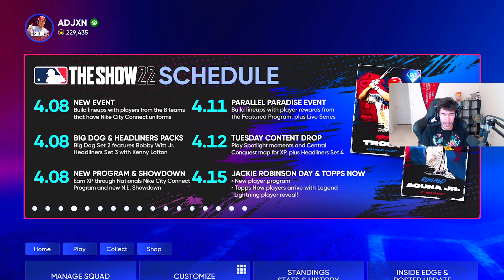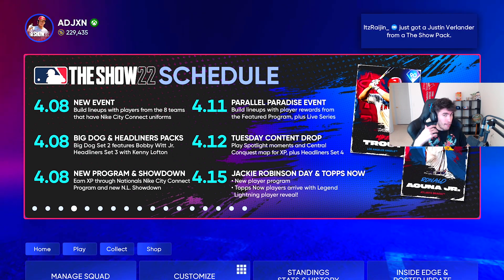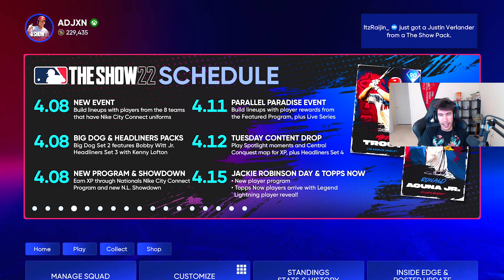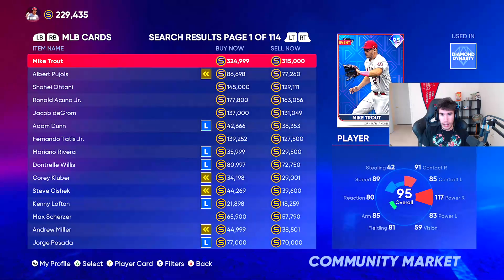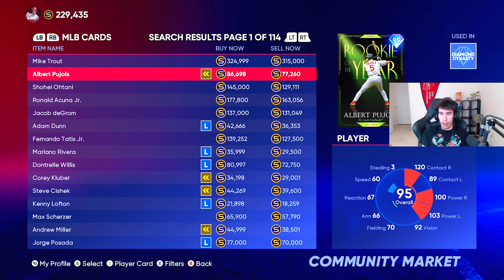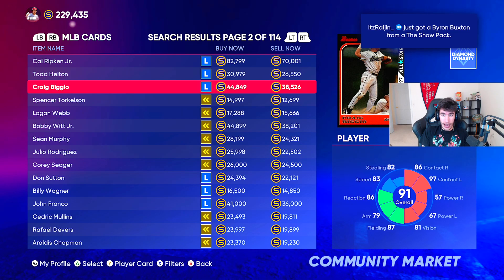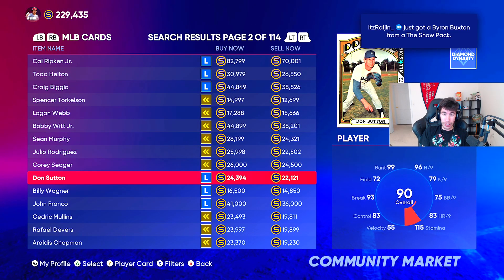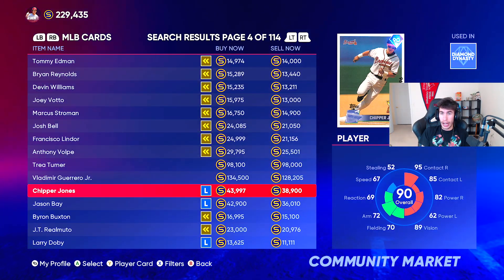Let me go to the calendar to see if there's anything else we're missing. So spotlight moments, central conquest map for XP, and headliner set four — if I'm not mistaken that's everything coming out today. I don't think they've released any new cards in the chase pack. I think it's Albert and somebody else — I forgot who the other guy was. It doesn't look like there's any new cards in the chase pack. They did add one at one point, so I've been trying to check, but it doesn't seem like anybody else really got added.